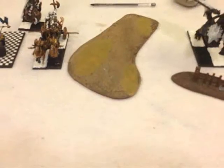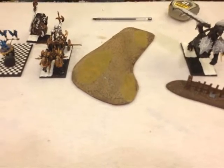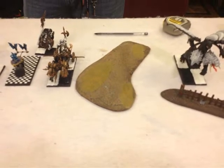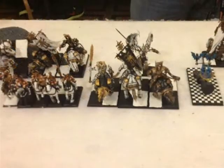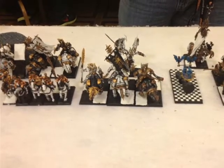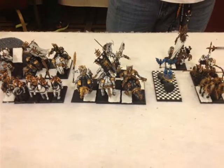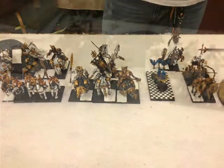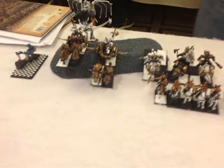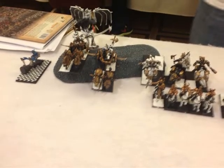I'll run through his army really quick. On the left there, he had a couple of Chaos Chariots and a Chimera. He's got a couple units of Skullcrushers, a unit of Marauder Horsemen, his Demon Prince, two more Chariots, and then his BSB is in that back right corner. Kind of all in the middle. And you can see what looks like another Chimera and more Chariots there on the left.